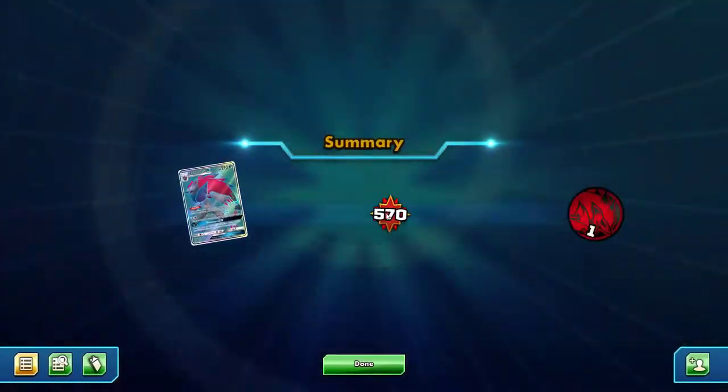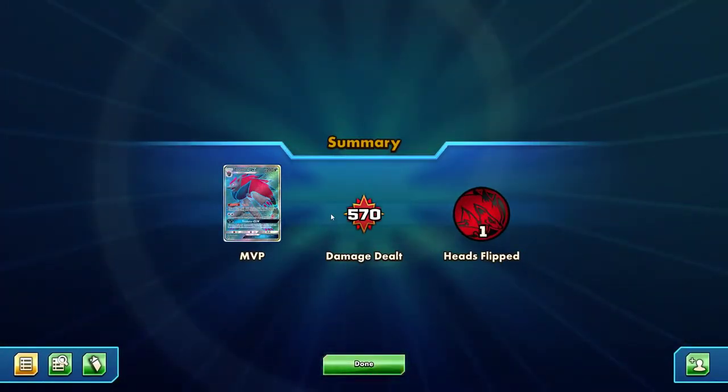He knocked me out with Crab Brawler for 280 and took his last two prize cards. I did not say I was good at this deck, but you see the basic point of it. This is the winning deck of 12th place Dallas Regionals — Tyler Jackson. I did my best to represent it in a match. So thank you for tuning in, congratulations to Tyler Jackson, and stay tuned — like and subscribe, please. Bye-bye.